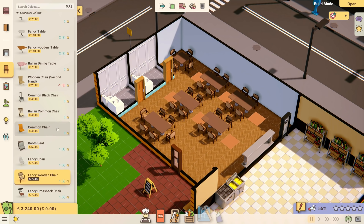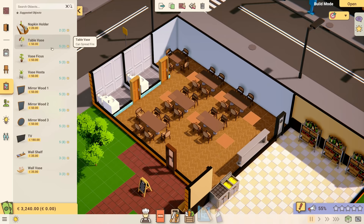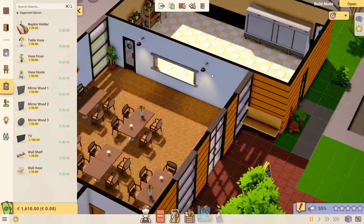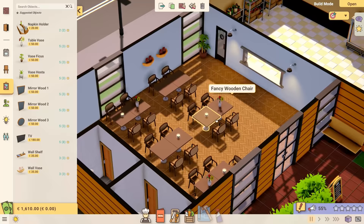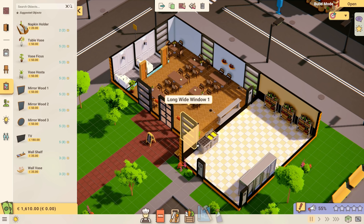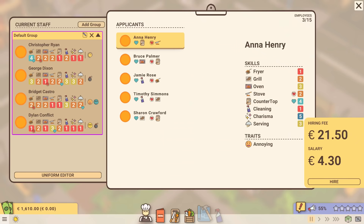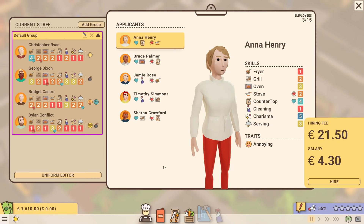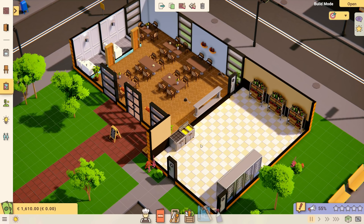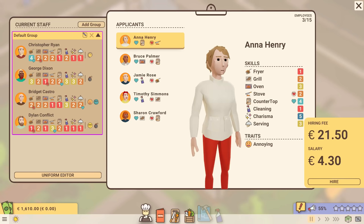Let's get some lights and windows in here, and some decoration to make the place kind of nice. Then we can look into staff and how they work in Recipe for Disaster. We've got flowers on the walls, ficus in the corners, vases, candles, and lights in the bathroom and up here. This is, I think, a pretty decent looking restaurant floor. It reminds me of Software Inc., but better — and I love this kind of low-poly art style.